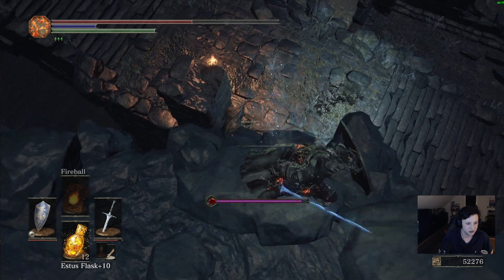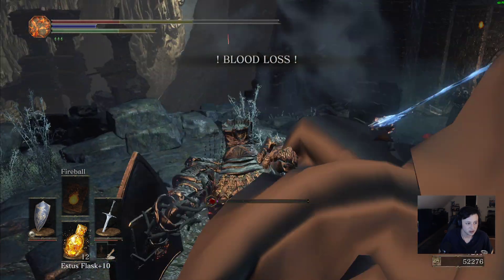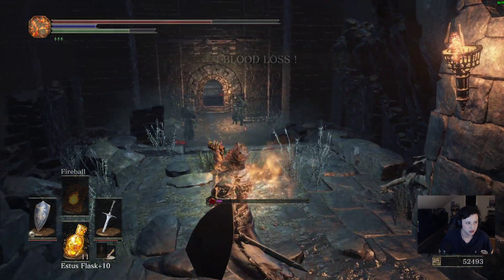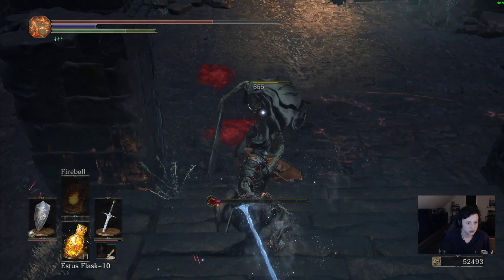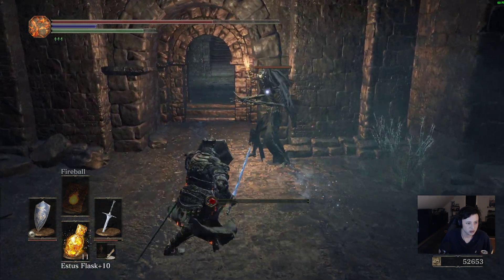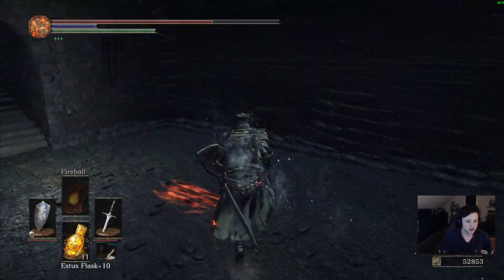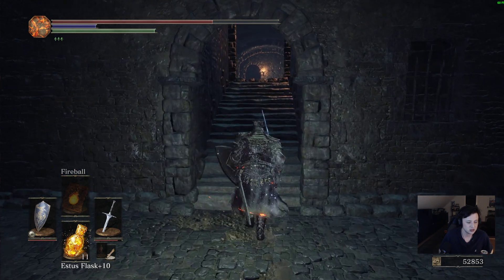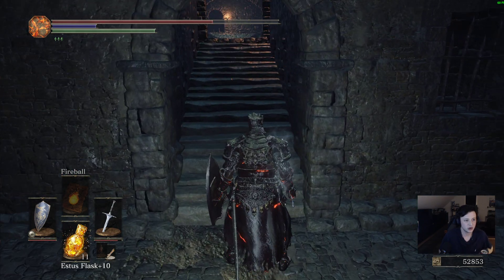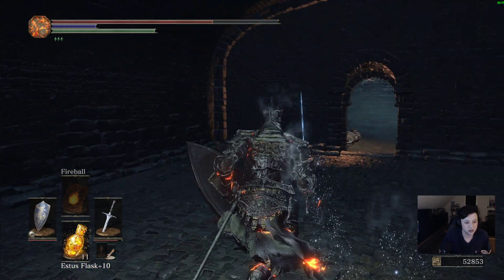Let's take this guy down. For your first run, you'll find your first mimic and it has an Estus Shard. So this is where you'll go to hit the giant, but we're not going that way.